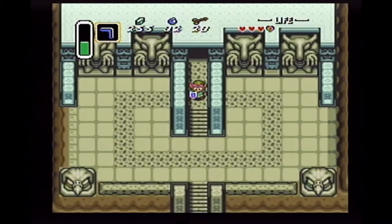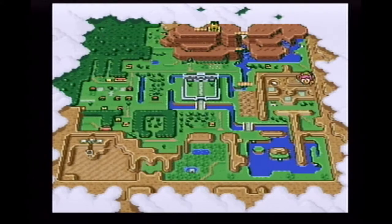Welcome back to Let's Play The Legend of Zelda: A Link to the Past. We've made it to the East Palace, as you can see. There's a pendant in there that Sahasrahla wants us to retrieve, to prove that we're serious.